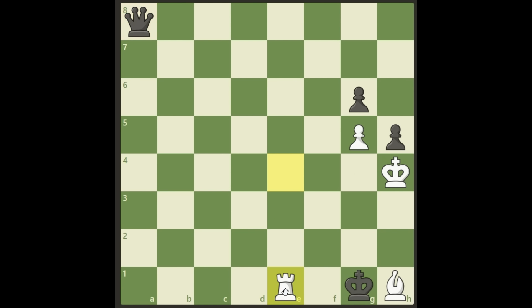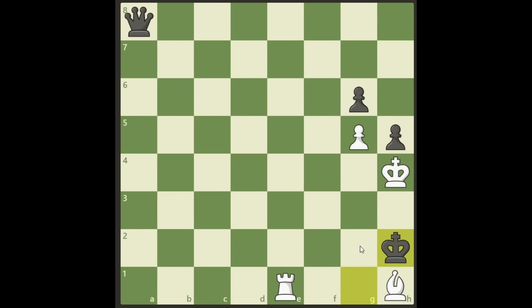Now we play rook e1 check. What does black do? He plays king to h2. This is the main line, but it's not winning now - if we take this queen with our bishop, it's a stalemate, the same old stalemate trick once again. So after king h2, we need to find something other than taking the queen with our bishop, and now it's getting really difficult. Pause the video again if you'd like to think about it.